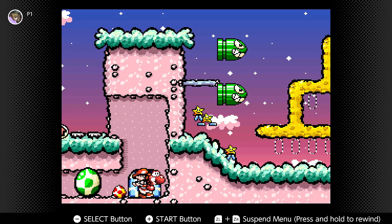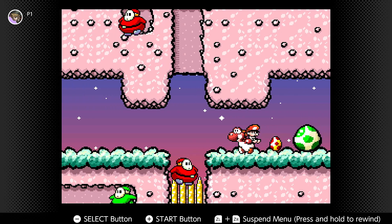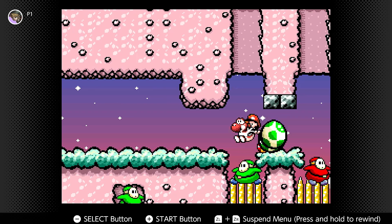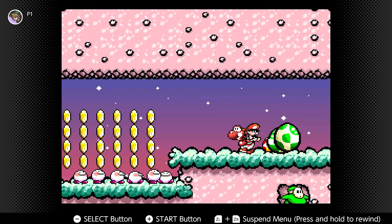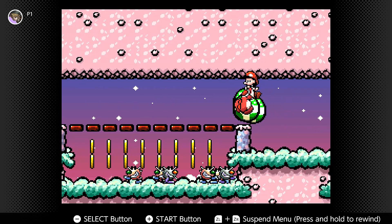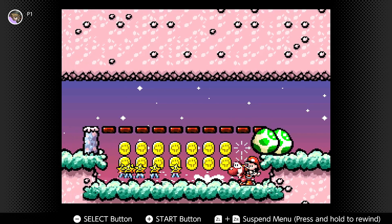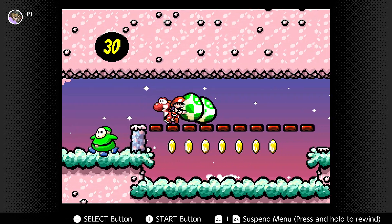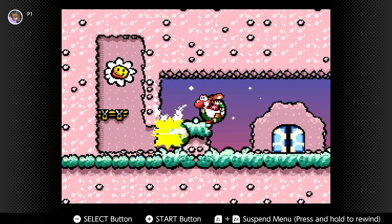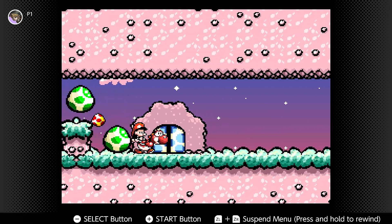Oh wait, where does this one lead? I forgot. Oh, the chunky guys — they're so cute! I forgot the green one goes super fast, it's so cute. Here, have a big boy — there we go. Big boys for days!